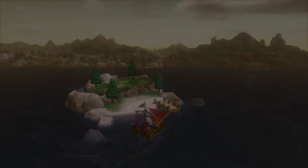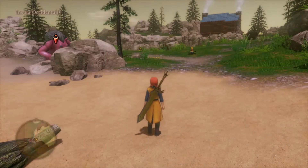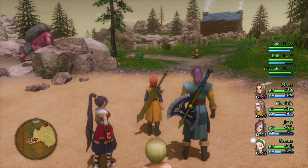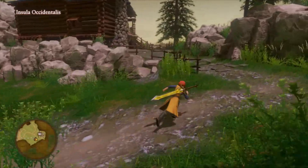We got to this little island — this is Ocidentalis! Yes, this is Ocidentalis, perfect. Have I been here? I got every enemy here, perfect. So talk to the guy in the cabin — this is how we complete this quest.